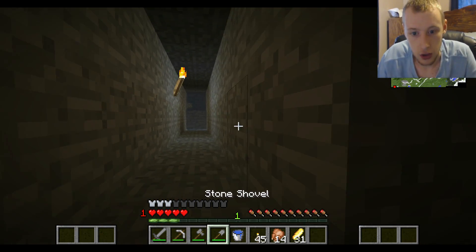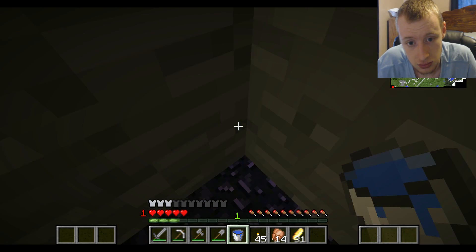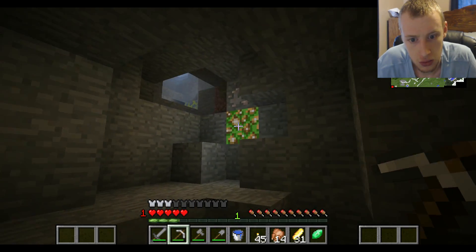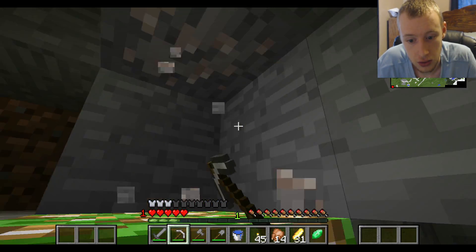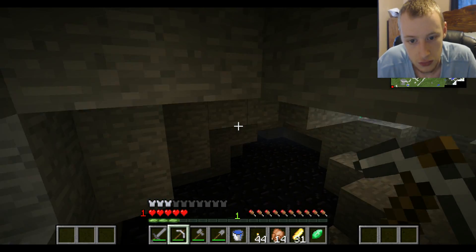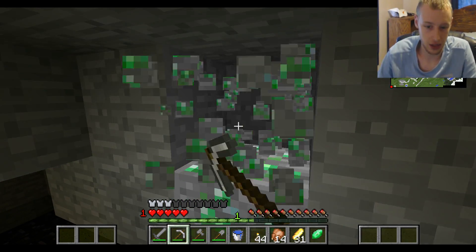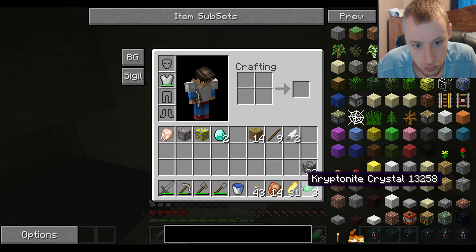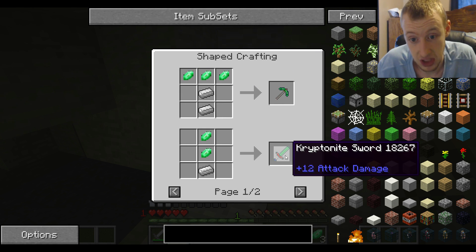I have the water bucket here - we need that obsidian. We need those diamonds. Kryptonite, right - these are important. Dense iron, I need the lightning stone. I heard a spider - where's the diamond? I wish we got more than two but it is what it is. What can we do with kryptonite? I know we can make stuff for Superman or something like that - I really want Superman. Or the kryptonite sword - we could make that, that's actually pretty good. Yeah, we'll make that, why not.